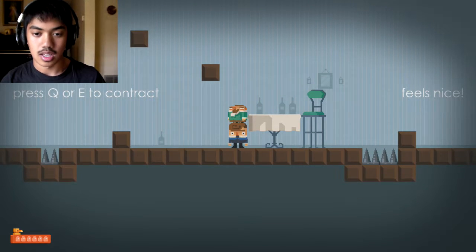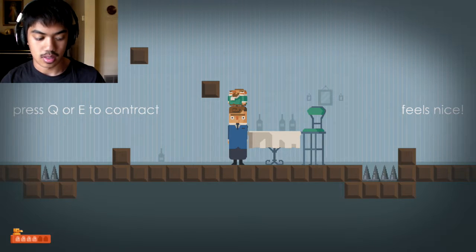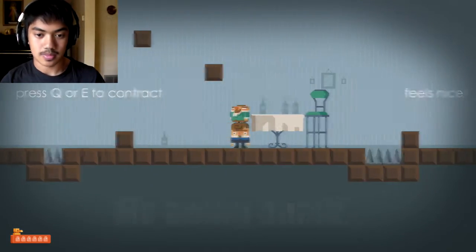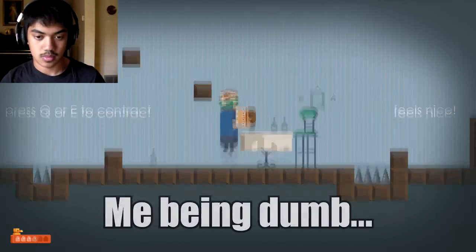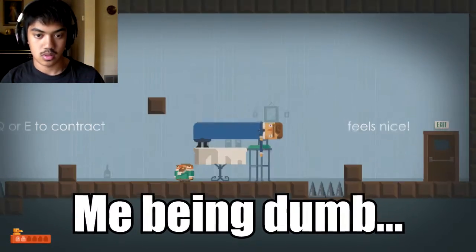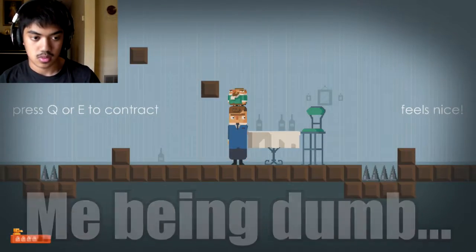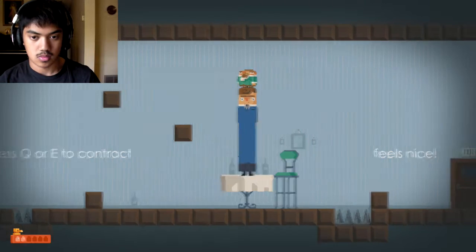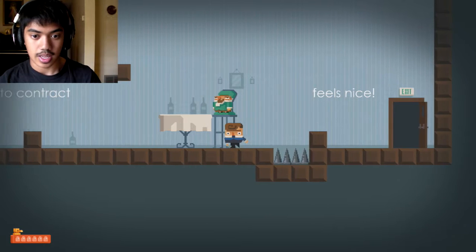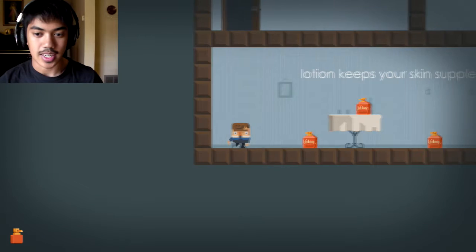That's the jump as well. Bam, bam, bam. Can I jump? Can I contract right now? Dang it. Come on. Okay, I guess that's one way to do it. We put you down there and jump like that. Cool, cool, cool. Alright, next level.